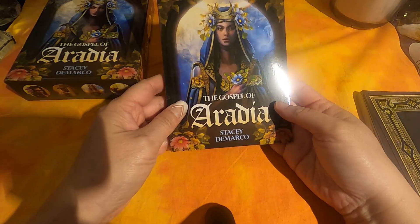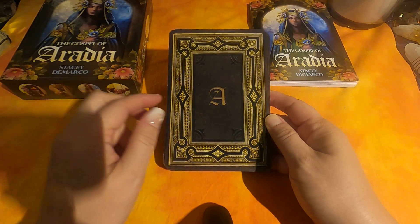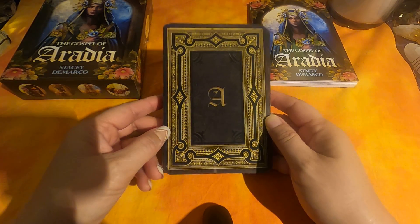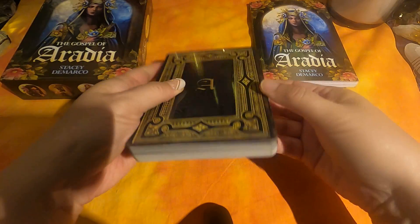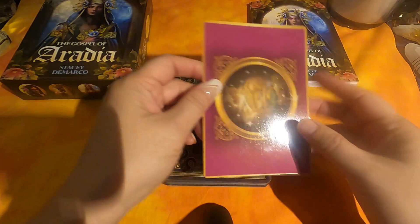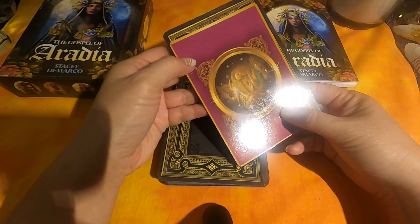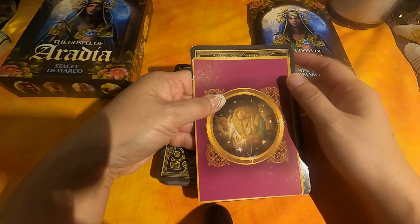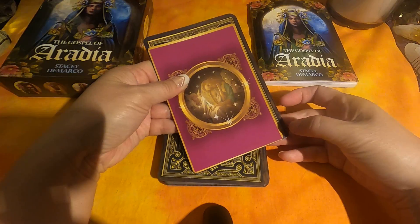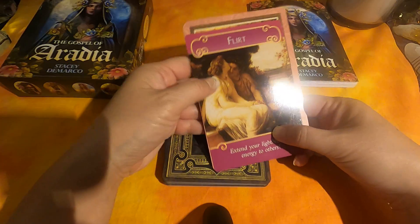So this is an oracle deck. Here's the back of the card — it has the letter A for Aradia. It is not gilded. Size-wise, comparing it to the Hay House Romance Angel, it's taller and a little bit wider.